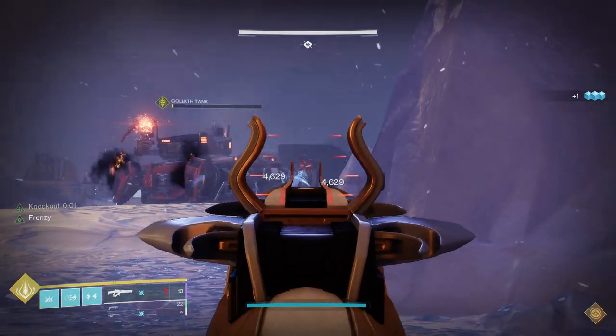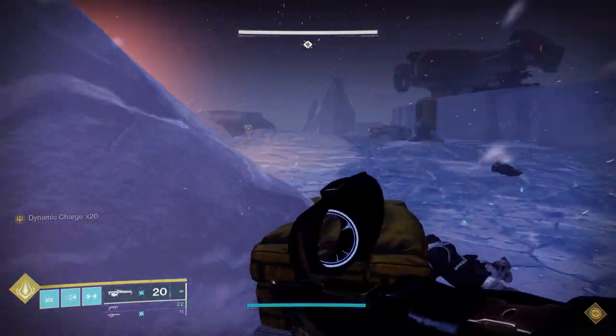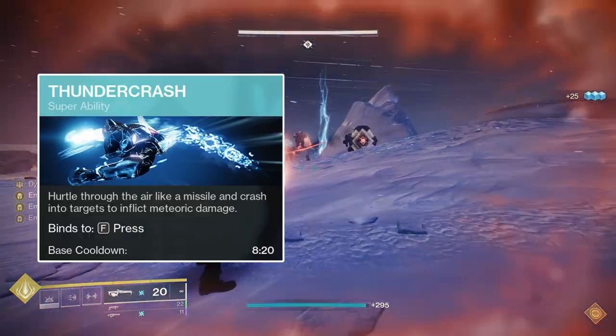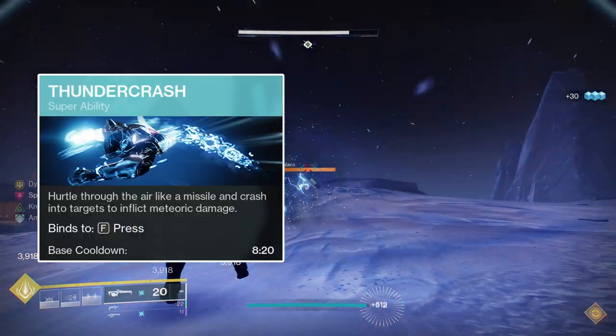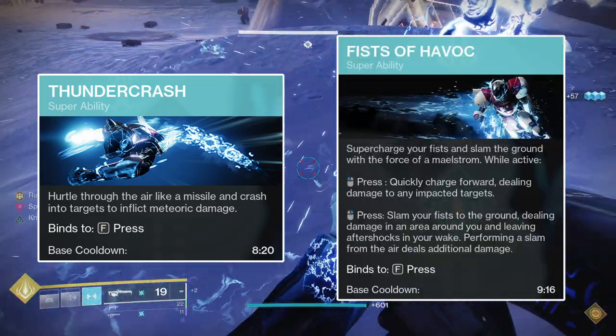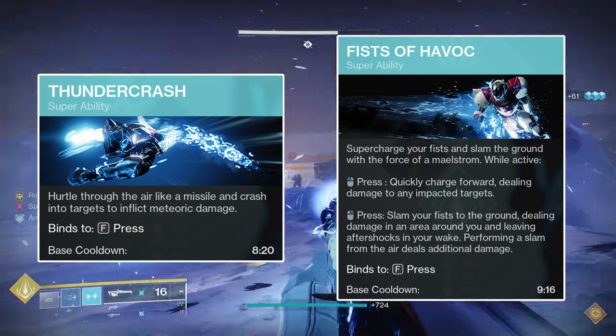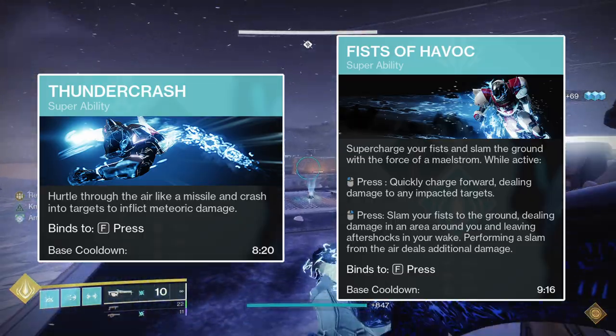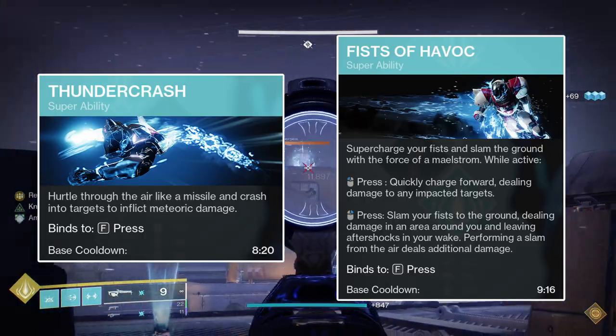Now I'll detail why I used this specific loadout and different choices you can make to fit your personal playstyle or better suit the specific content you're running. For the super, Thundercrash is, in my opinion, a better PvE super than Fists of Havoc. We're not using Cuirass of the Falling Star, so Thundercrash's damage won't be as good as it could be with that exotic; however, it's good for quickly melting a champion or single phasing bosses in any content up to and including master difficulty at a sufficient power level.